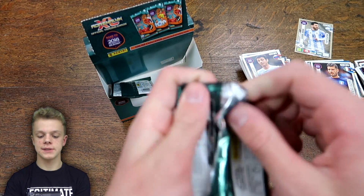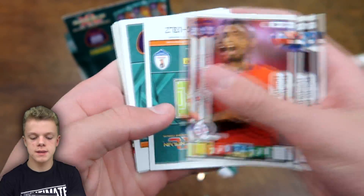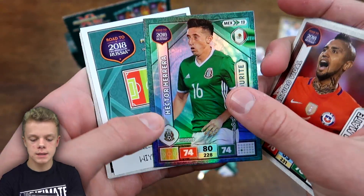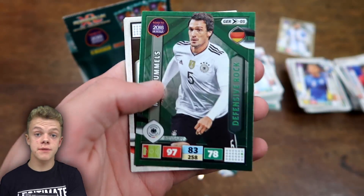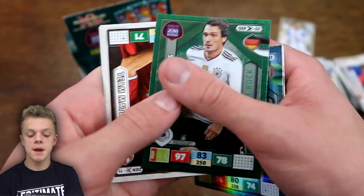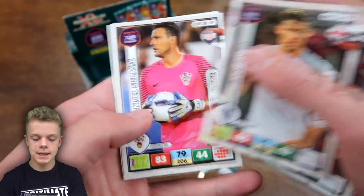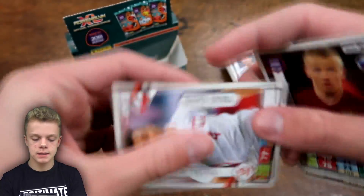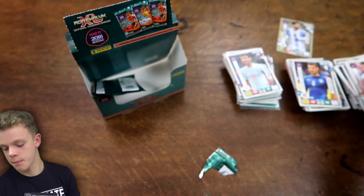Just two packs left. In the second to last one: Griffith, then Vidal, Hector Herrera, and Hummels Defensive Rock — the Germany man with 97 on defence. Then Delaney, Gary Cahill, and Kianek finishing off that pack for Poland.